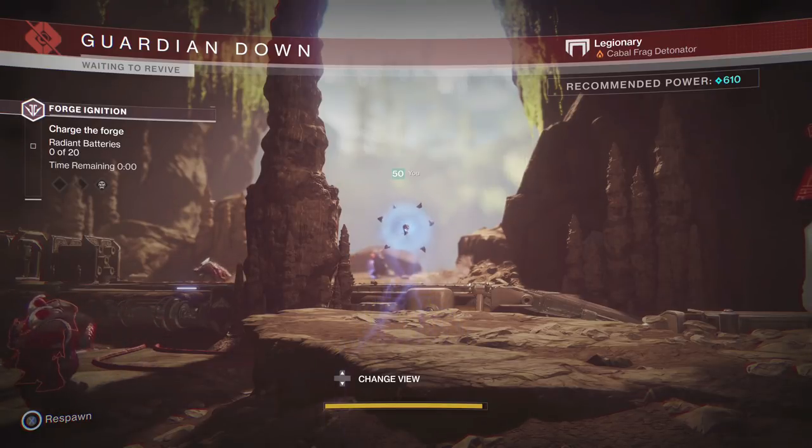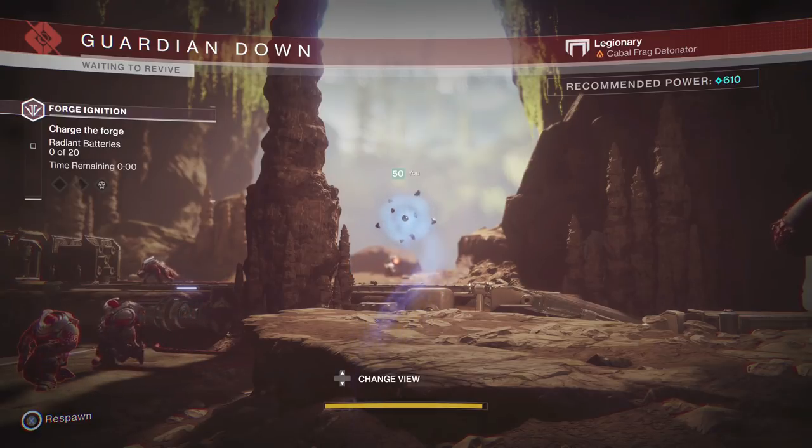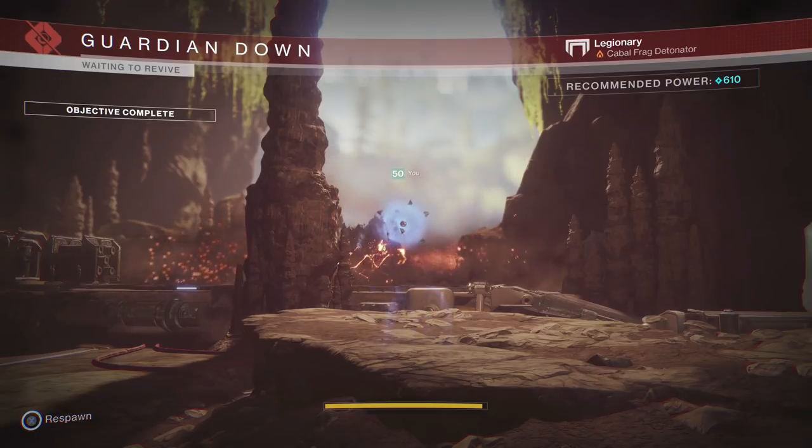You will get two planetary materials and one or two essence from each forge completion. At this point, turn off your controller and go to sleep. When you wake up, you should have a couple hundred essence.